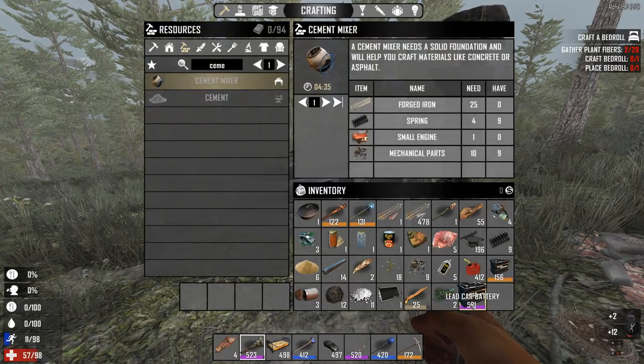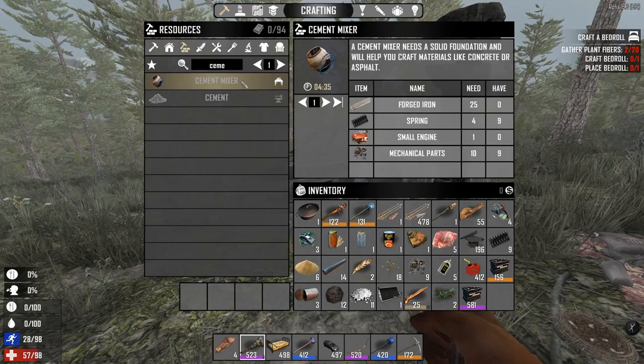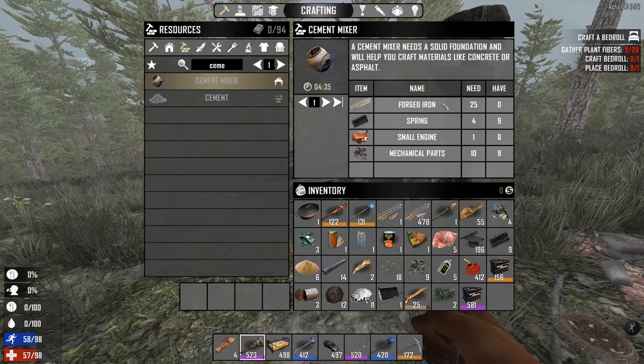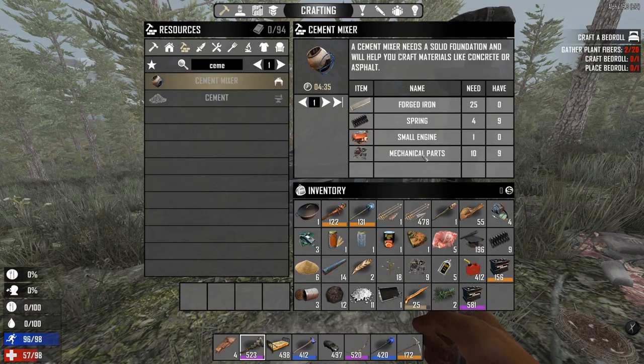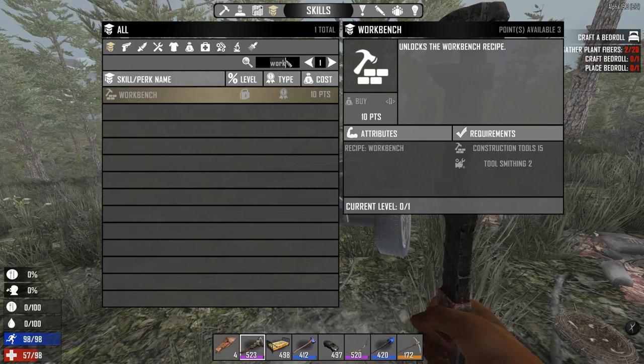Another very good light car battery, but no car engine. There are tons of cars everywhere so you just have to wrench them and you will get lucky. A level 581 light car battery is also very lucky! Now you should have everything: forged iron from the forge, springs from the bed mainly or also from the car, the small engine from the car, and mechanical parts from the car or air conditioner. Then you can almost craft it.